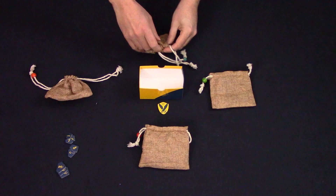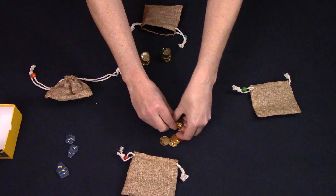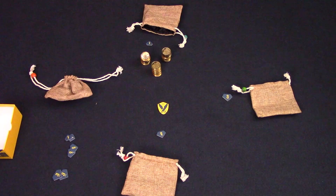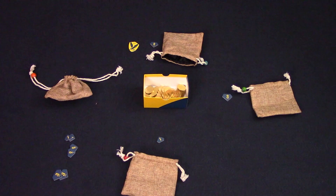The round continues until it has gone around the table twice or all players can no longer play. Then all players empty their bags and stack up their coins. The player with the tallest stack gets three points, the next highest gets two, and third place gets one victory point token. You must have at least one coin in your bag to collect a victory token, and any eliminated players can't get any victory tokens. Next, the player with the diamond becomes the new boss and the next round starts. After three rounds, the player with the most victory points is the winner.